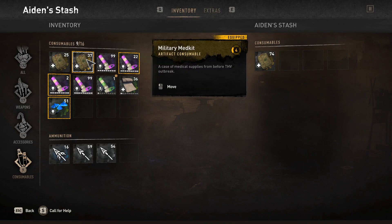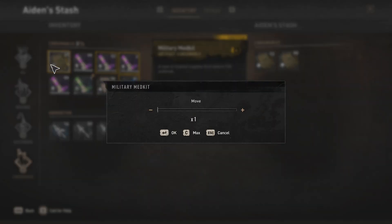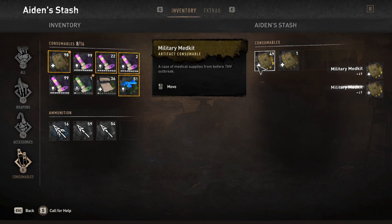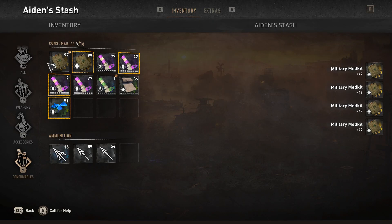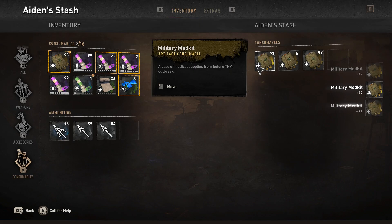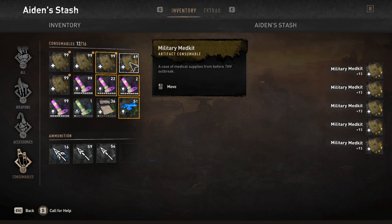As you can see it keeps going up and up. Just keep moving your small stack to your stash over and over again, then moving it all back. As you can see, I keep getting more and more of them. This only works with consumables, but it does also work with arrows and stuff like that.